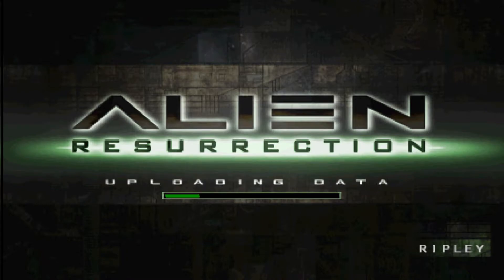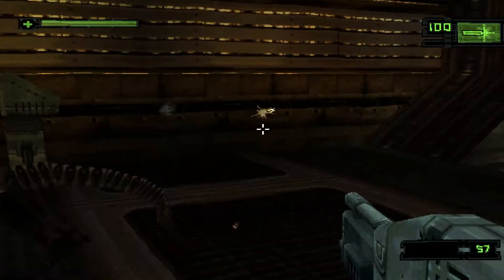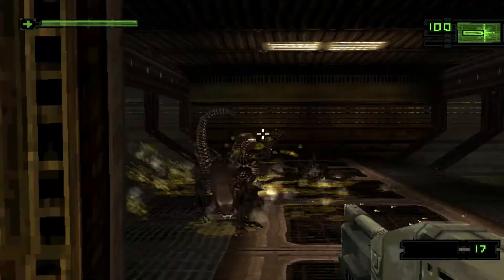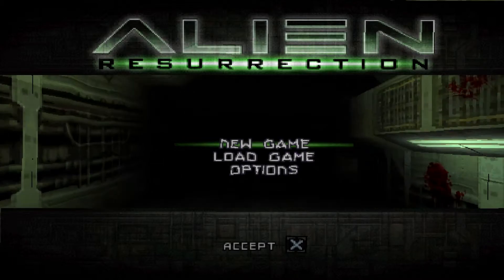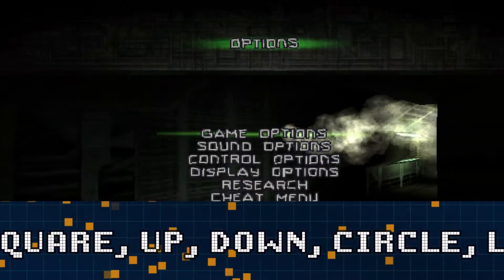This is for Research Mode. Enter this at the title screen: Square, Up, Down, Circle, Left, R1. You should hear the blip sound for that, and then go to Research.